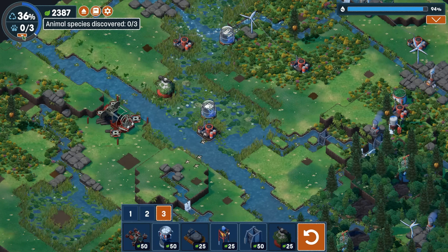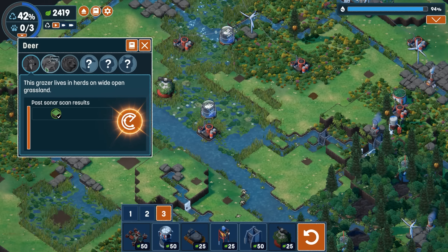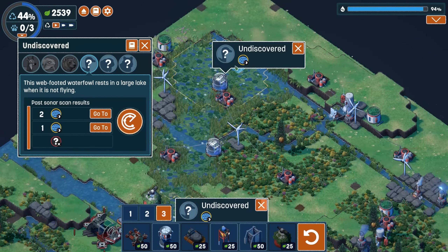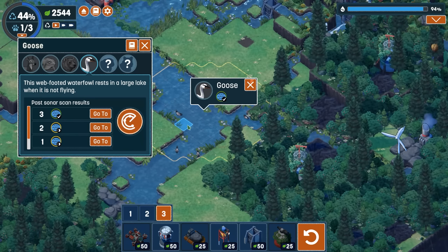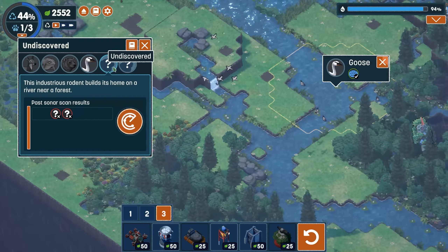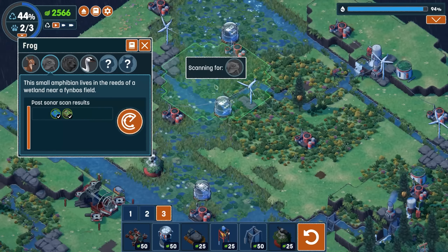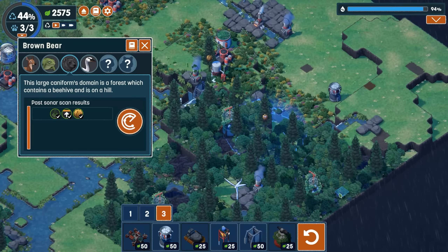Using the observatory, we can now click on this menu at the top left to discover animal species. Every creature has different requirements, so you may have to deliberately craft the terrain to get the animals. The waterfowl, for example, likes large lakes — we'll scan this area and find a sufficient reservoir of water. The goose has now set up its nest. Deer wanted grasslands, frogs like this wetland area, bears like to be up on a hill with forests and a beehive nearby — so we'll go ahead and set that up.